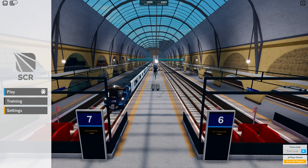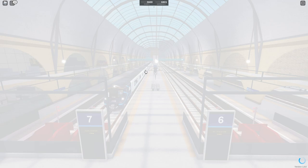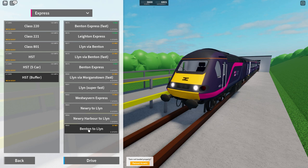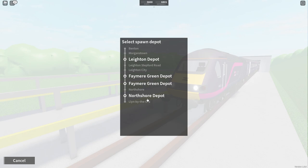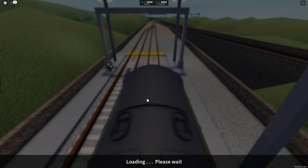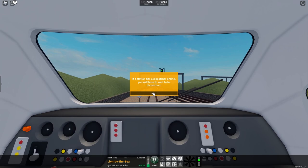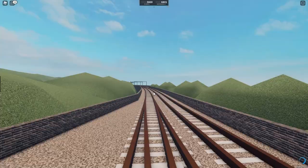This is the first route we're going to do. We're going to be driving the HST buffer from Benton to Lynn. Let's click drive and go to North Shore Depot, heading to Lynn by the Sea. We should hopefully have a decent route, so let's get going.